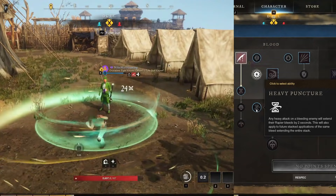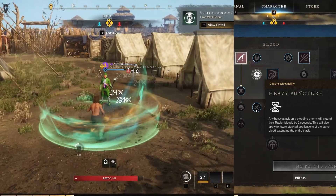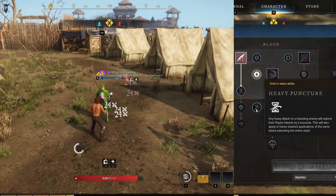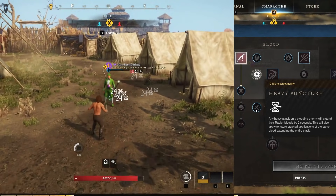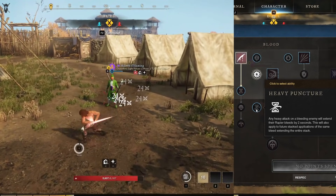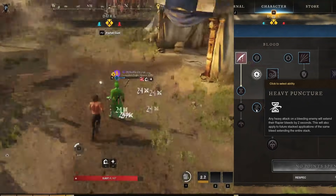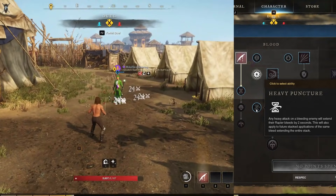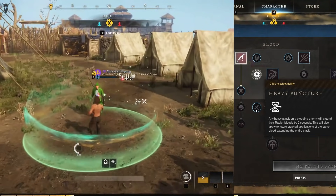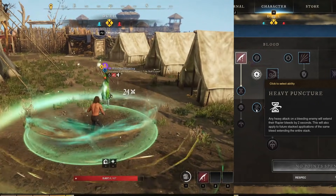Heavy Puncture has the same tooltip issue as To the Bone — it only extends future application bleed durations, not current active bleed stacks. Testing confirmed: when a heavy attack was used, the active bleed timer didn't change, but when Tondo was reapplied it started at an extended duration. I don't know if this is a bug or intended, so keep your eyes peeled.